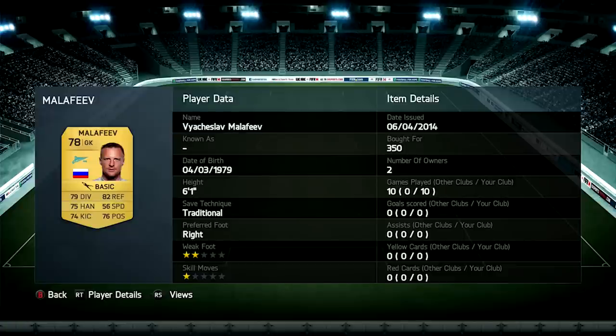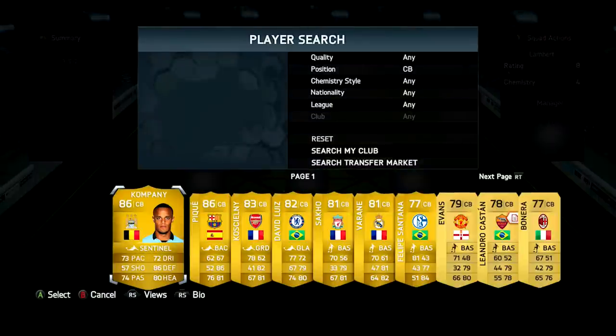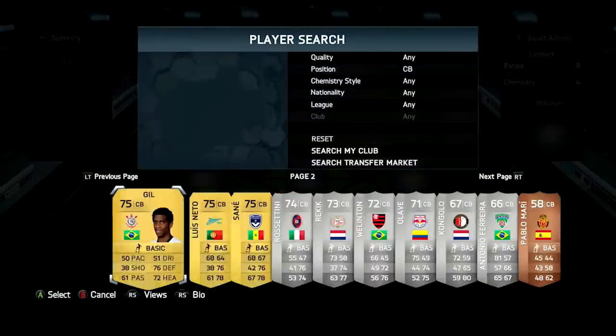In the goalkeeper position we've got Malafith — he's 78-rated with 79 diving, 75 handling, and 76 positioning. He wasn't an amazing keeper but he wasn't that bad either. He made some mistakes here and there, but he was actually quite good — he saved quite a lot of 1-on-1s and close-range shots.